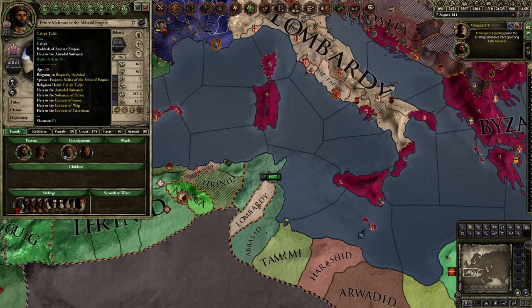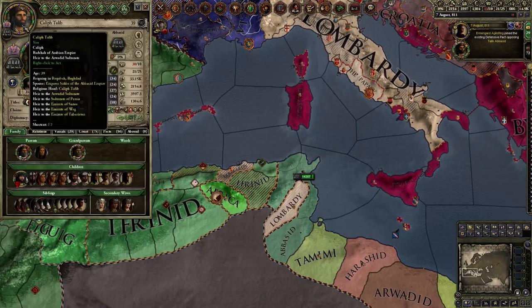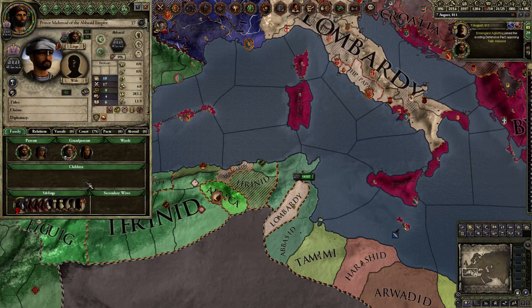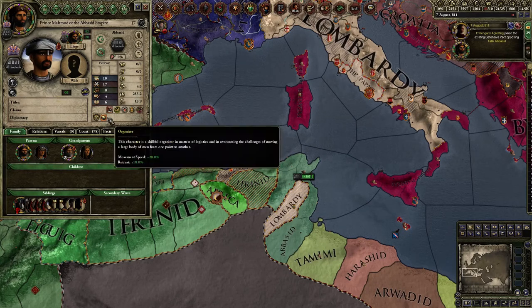So I'm going to pick my son who's got the best stewardship. It's only a nine — the best stewardship of all my sons that are not in prison. This other guy is not as good anyway. So I'm going to pick this son — plus he's got 17 military and he's an organizer, which means I can later use him as a commander, which is awesome.